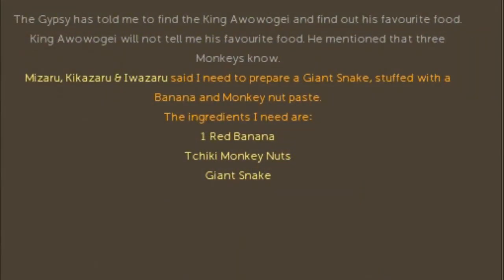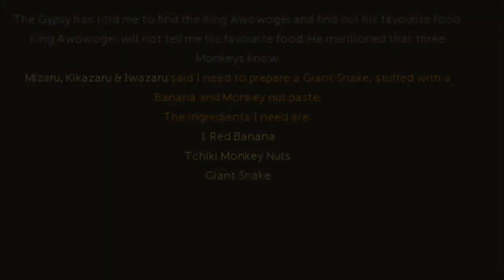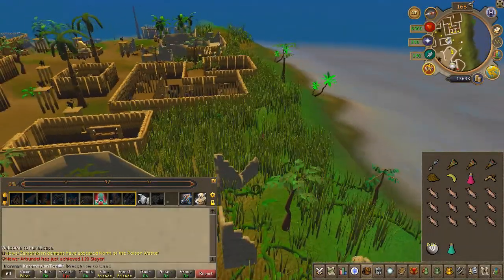You'll now have to make a stuffed snake meal. As you'd imagine, this requires a few special ingredients. You can go ahead and gather these in any order you'd wish, or just follow what I do. Let's go ahead and gather the red banana.